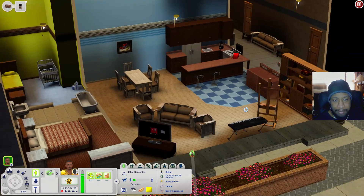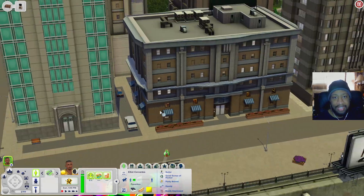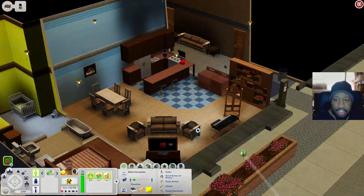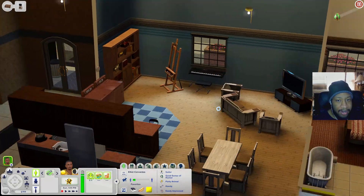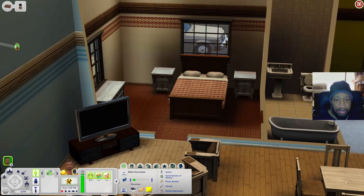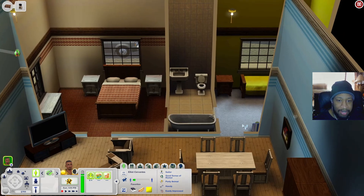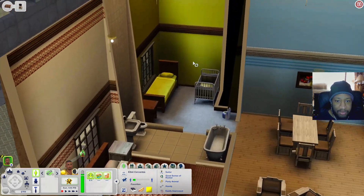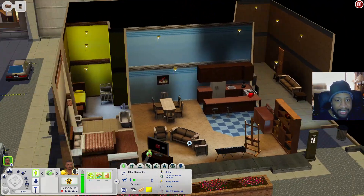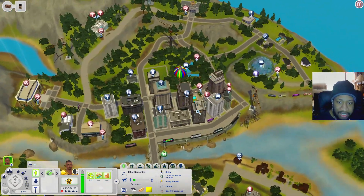Now let's check out a couple of apartments. This first one is a one-story, single-room type situation. Inside you have a kitchen with washer and dryer, an art easel, keyboard, living room, bedroom, a jack-and-jill bathroom, another bedroom with a crib and a little potty, and a kitchen table in the corner. The lobby just has a place to sit.